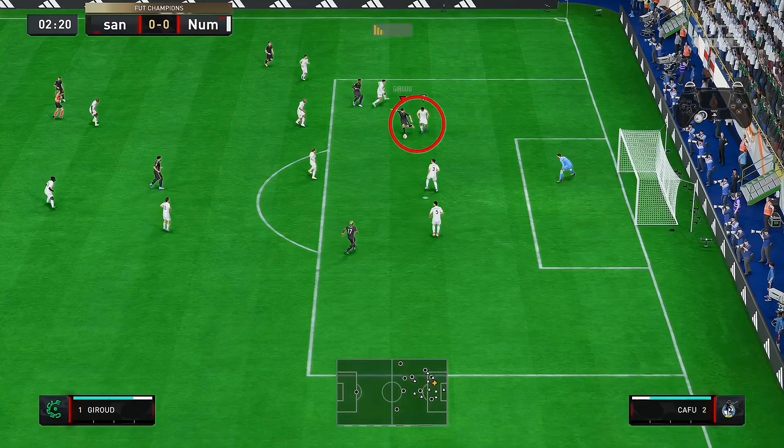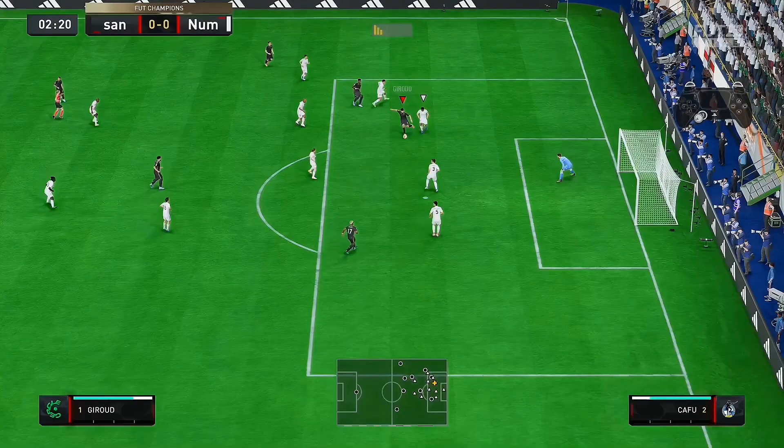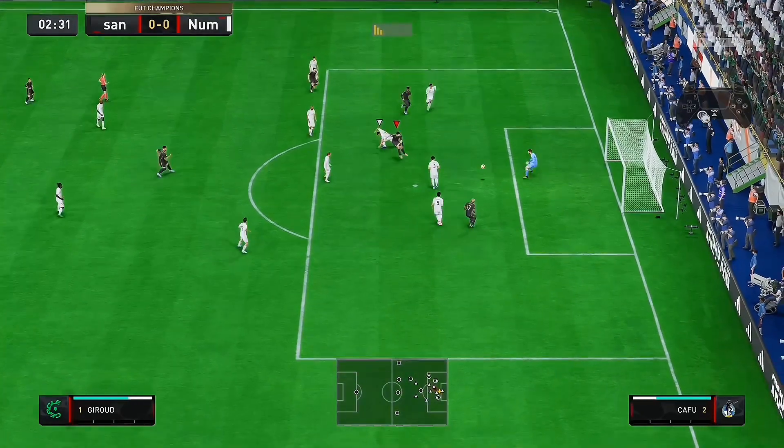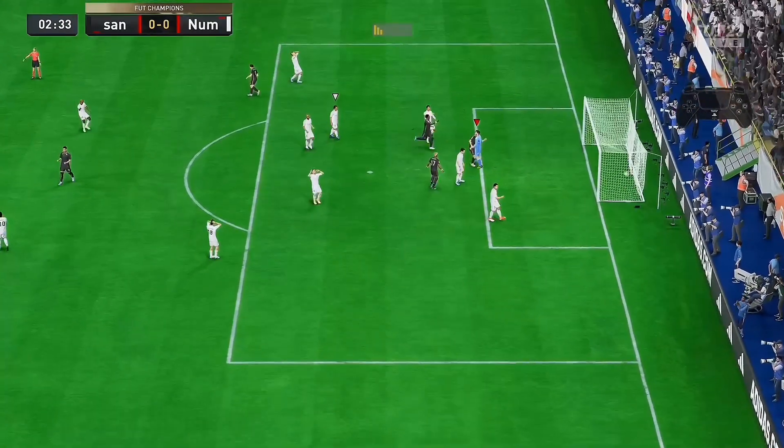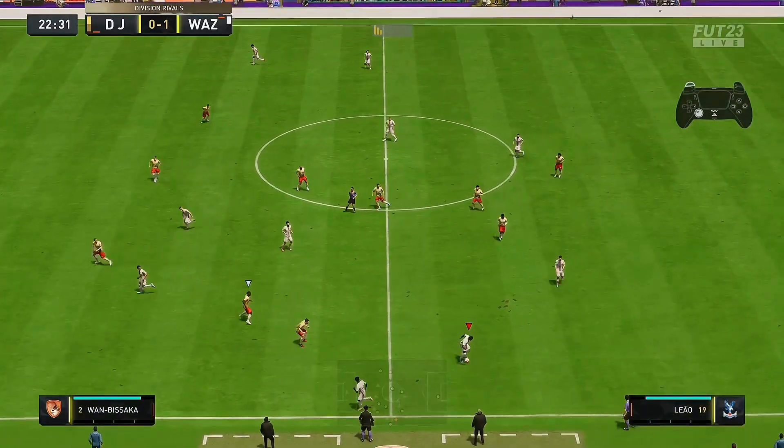You realize I've been able to penetrate my opponent's defense. Now I need to shield the ball. Like you see now, pressing L2 was able to help me do this and I was able to shield the ball against my opponent and I was able to score a goal from it.